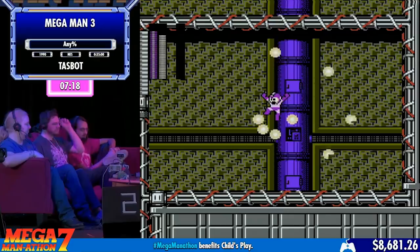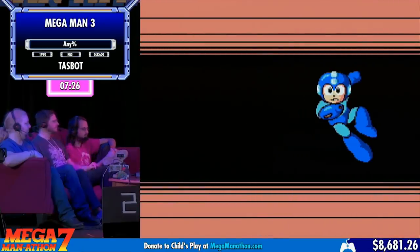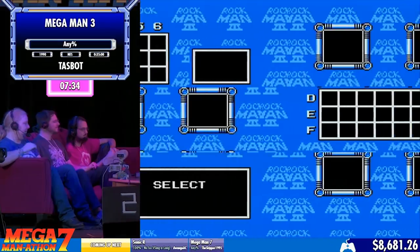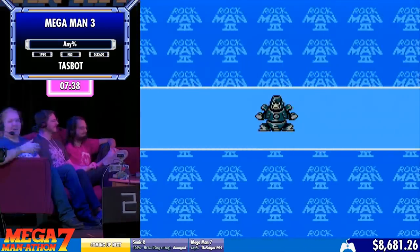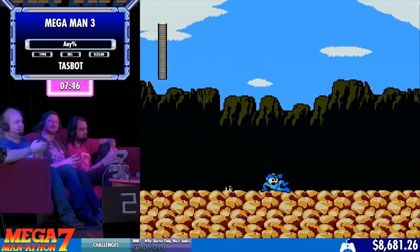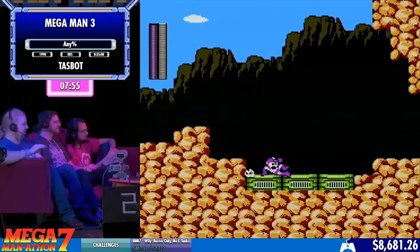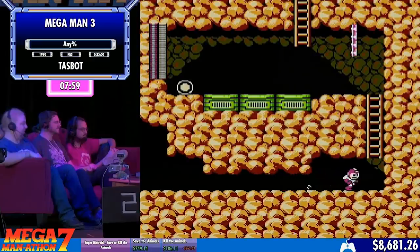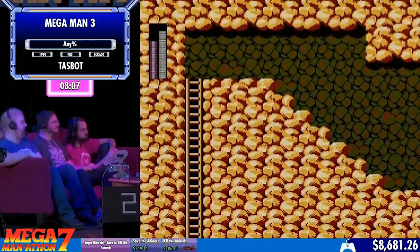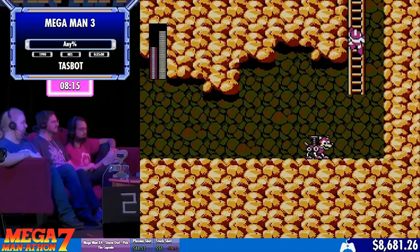Magnet Man has two weaknesses — he's weak to Shadow Blade and the Sparkshot, but he's much more weak to Shadow Blade. Now I know where we're going after this one: Hard Man. All our donations are going to Child's Play, a wonderful charity. Balthazar has all the ideas and speech on Child's Play — it gives games to kids in hospitals as well as family abuse shelters, and they donate 98 cents to every dollar you donate. It's a really good charity. So we're doing this for the kids — TaskBot is running Mega Man 3 wonderfully for the kids.